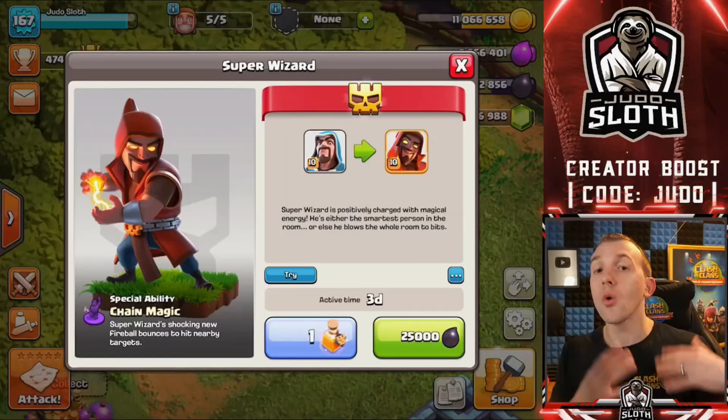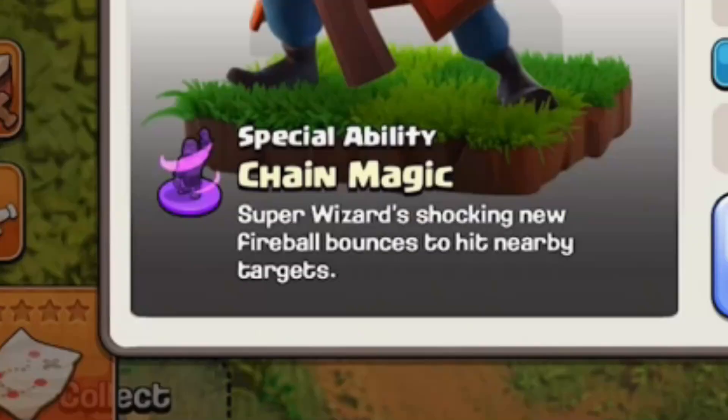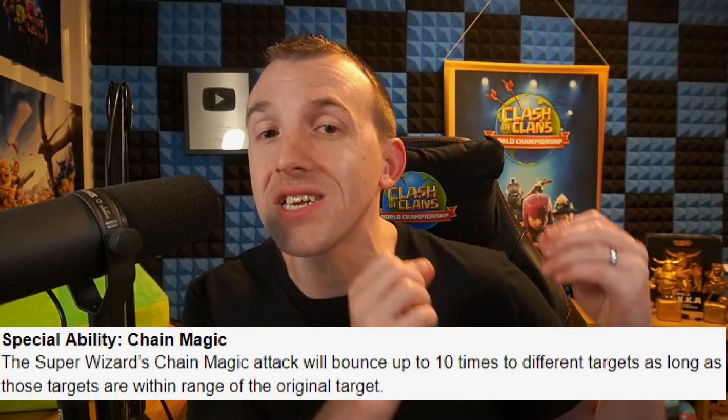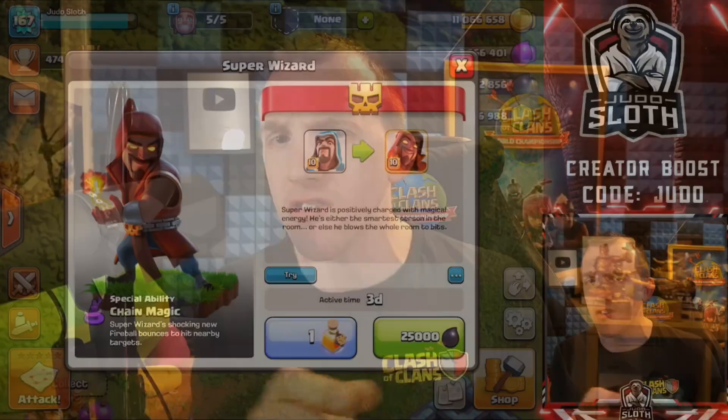What makes him pretty cool is his Chain Magic Special Ability. The Super Wizard's shocking new Fireball bounces to hit 10 nearby targets. As expanded in the blog post, it bounces up to 10 times as long as the target is in range of the initial target — not the Super Wizard himself, but the initial target that he fires at.